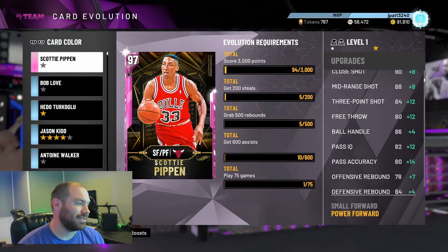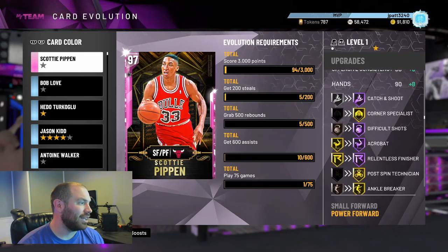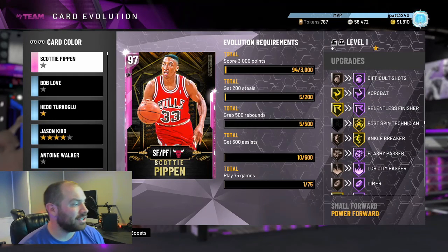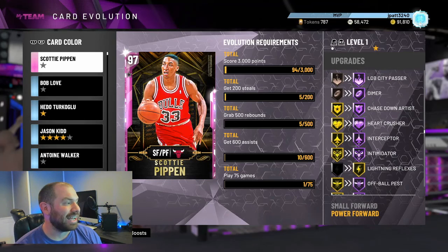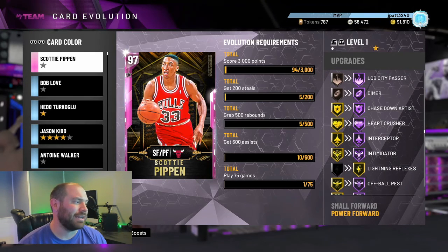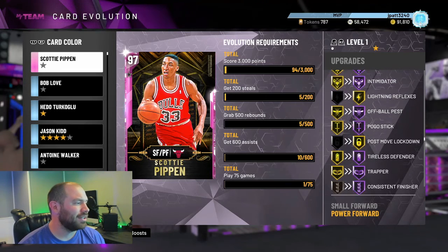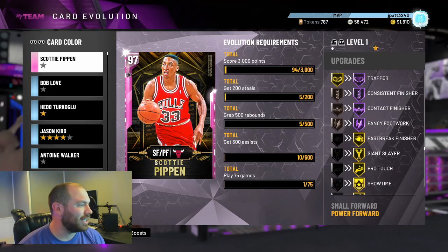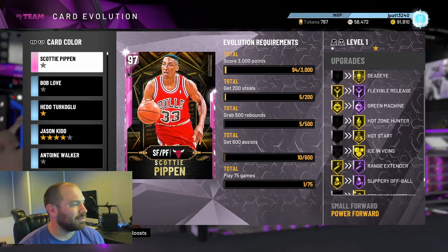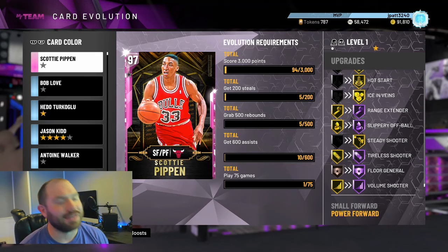Check out this stuff after the EVO. He gets Hall of Fame Catch and Shoot, Corner Specialist, Difficult Shots, Hall of Fame Acrobat, Hall of Fame Relentless Finisher, Ankle Breaker Gold, Flashy Passer, Lob City Passer, Dimer, Hall of Fame Chase Down, Hall of Fame, Interceptor, Intimidator, Pogo Stick, Off-Ball, Tireless Defender — they just keep coming — Downhill, First Step, Flexible Release, Green Machine, Range Extender, Floor General, and Limitless Scorer.